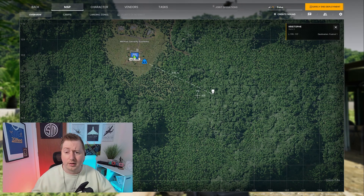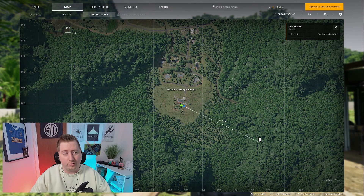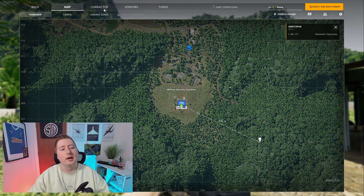You can also filter the map — by just your camps, by just your LZs, you can have your overview, or just your points of interest as you unlock them later on down the line. Next up, we have got your character.